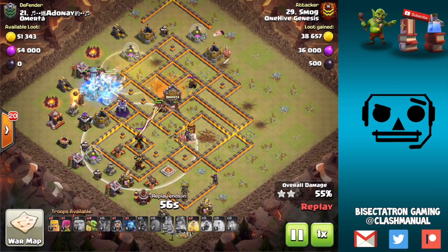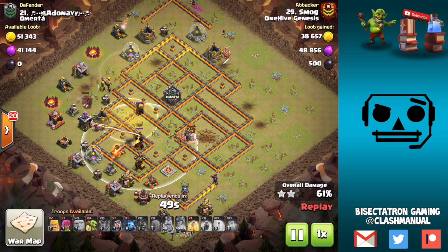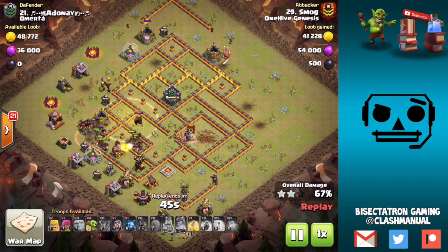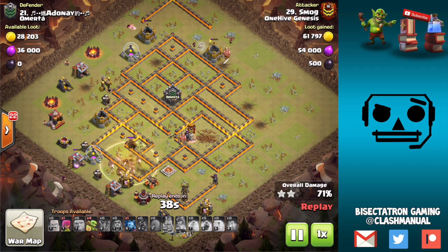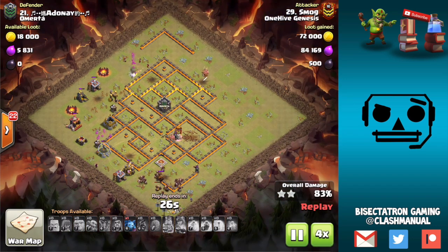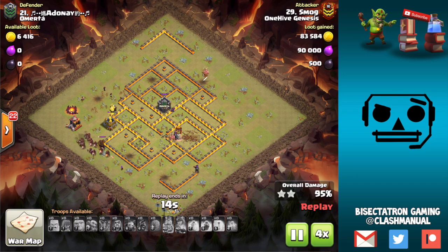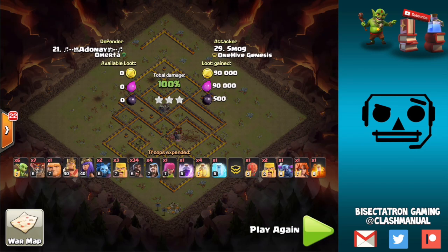That's really something to think about: how can you eliminate big chunks of a base for cheap value when you're using hogs? Because if you're really rich in heals, especially at Town Hall 10, the base doesn't stand much of a chance — springs alone aren't going to do it. There has to be some big damage area where the hogs are going to go down, and if they're just smothered in heals, it's not going to happen. Anyway, things wrap up — hits a giant bomb but those hogs were at full health, and that is it. Hardly lost any hogs in this attack. Very good stuff. I would like to see a Miner for cleanup, but this is just splitting hairs. Hope you guys enjoyed the video — that will do it for today. Let me know if you like this series and I'll keep doing it. As always, I will see you guys next time. Bisectatron out.